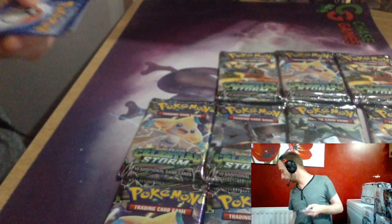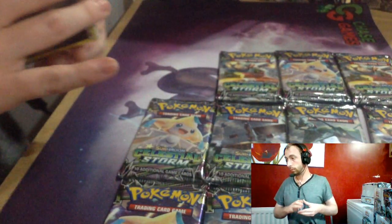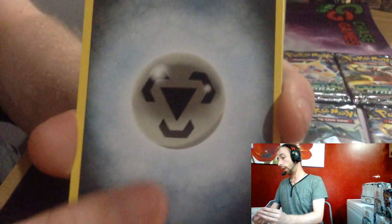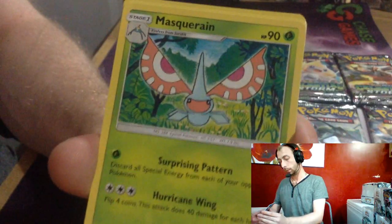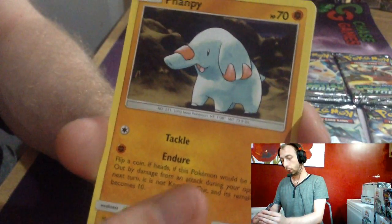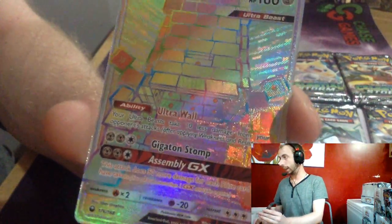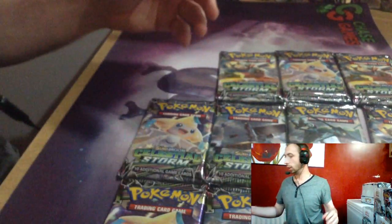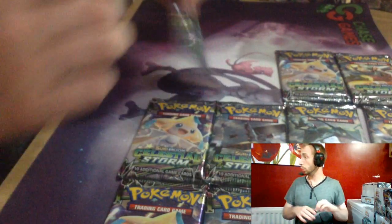This might be another one. Steel Energy, Fisherman, Super Scoop Up, Masquerain, Onix, Bagon, Bellsprout, Mime Jr., Fan Poi, Clamperl, Luvdisc. Reverse and Stack Attacker GX Rainbow — nice! I think I've already pulled one of them.